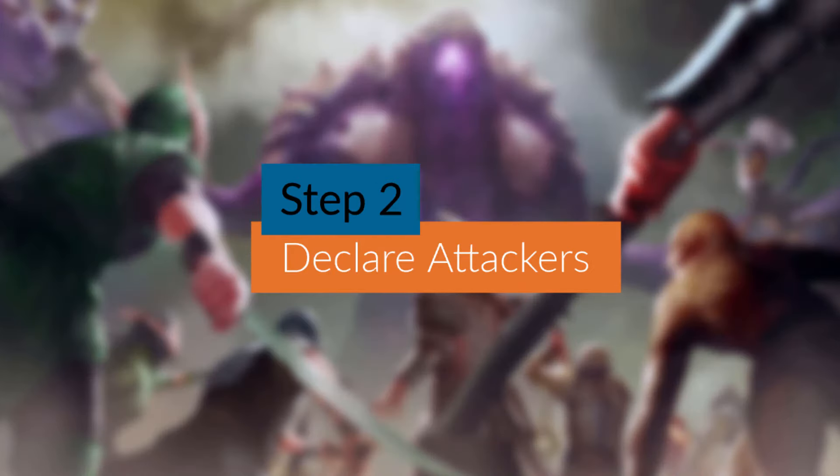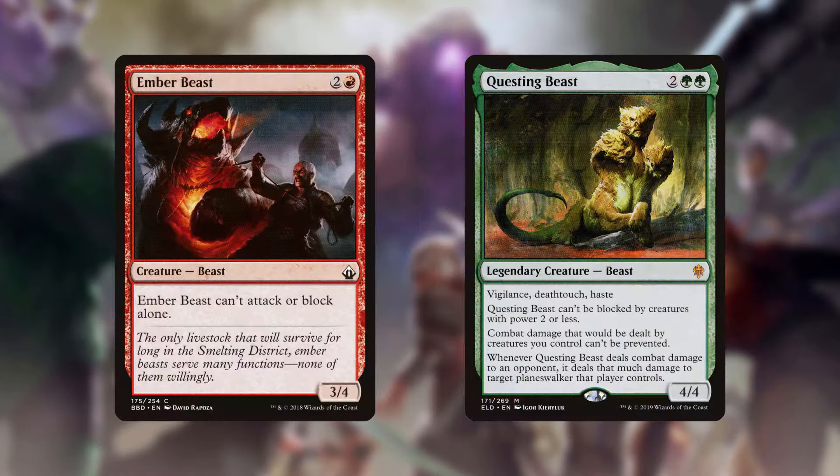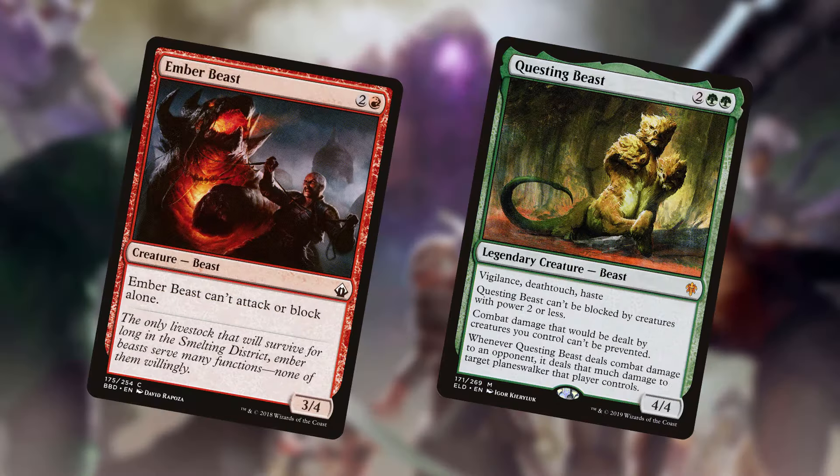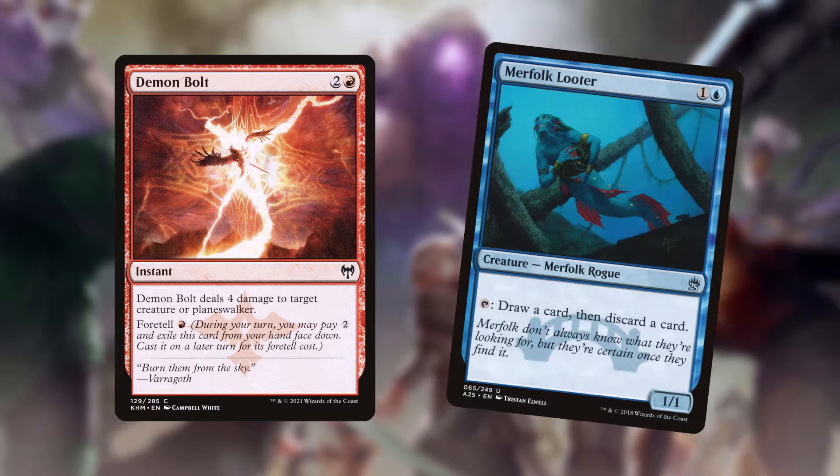Declare attacker step: choose which creatures you are going to attack with all at once, making sure all attack restrictions are met and any prison effects are paid. After attackers are declared, all players have an opportunity to cast spells and activate abilities.